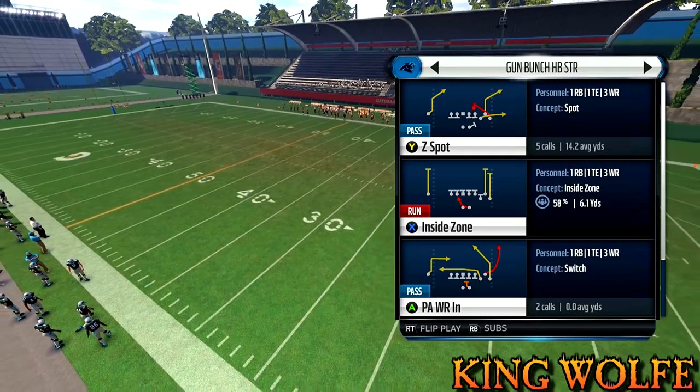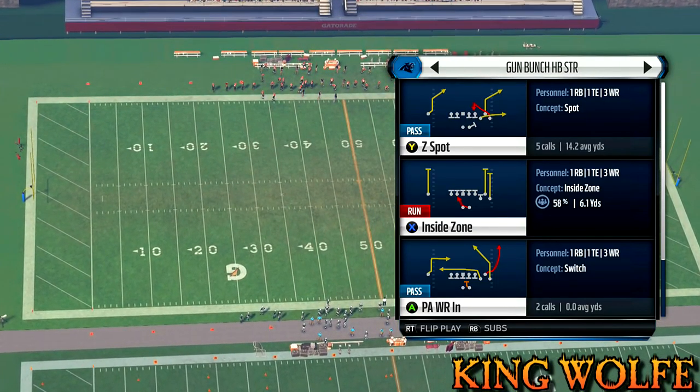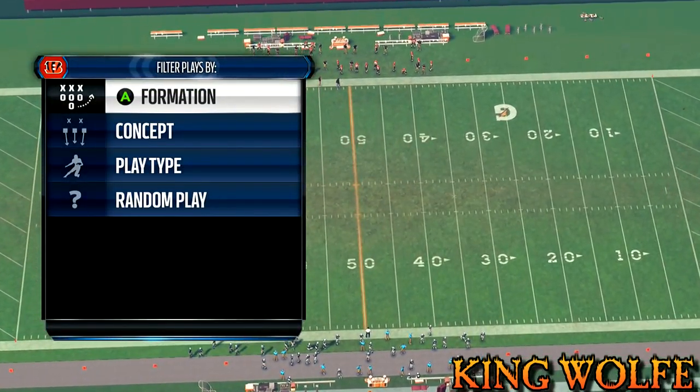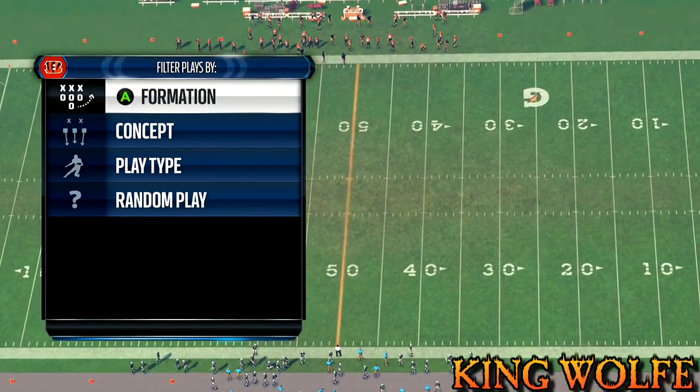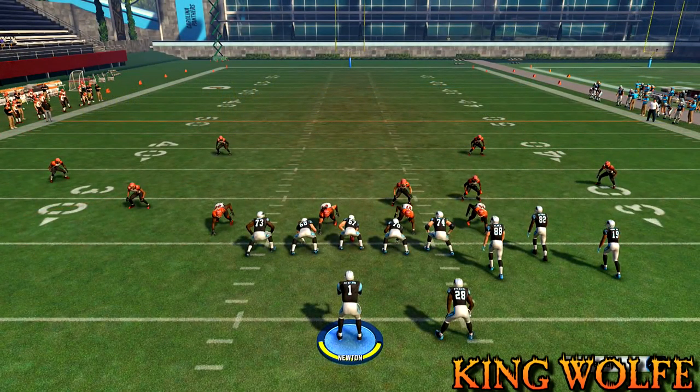The name of the play is the PA Wide Receiver In, out of a different set. We're going to cover all types of different setups. The first defense we want to beat is Cover 4, so let me show you guys how to beat Cover 4 out of the Dime formation.